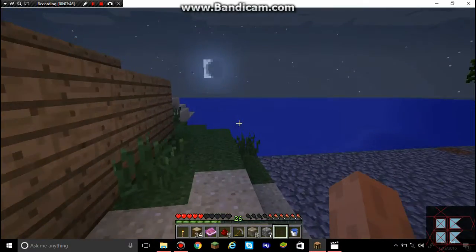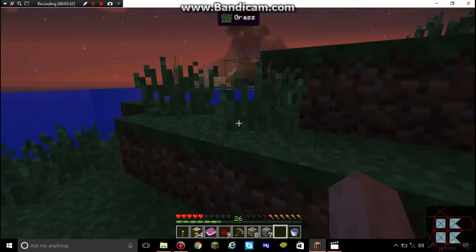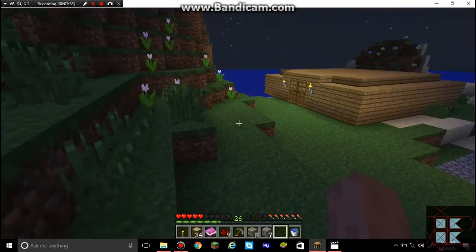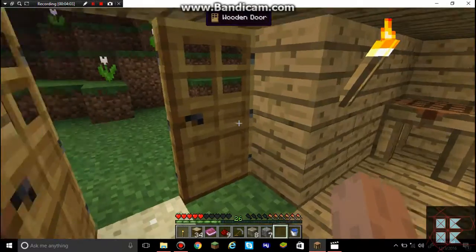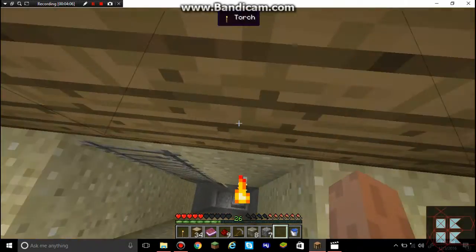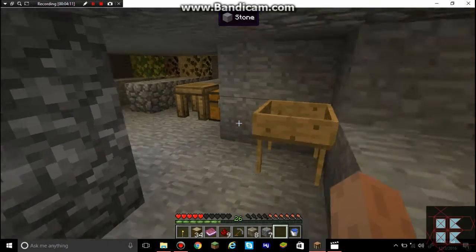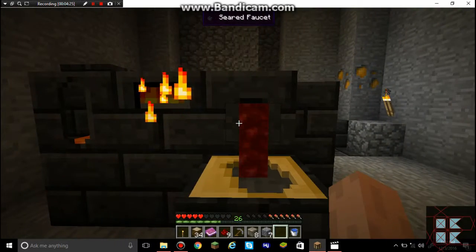Oh look, it's almost night time and I do not have any weaponry. There's a lot of light emitting from where there is not a torch placed, so I am wondering about that. Two ingots, seven nuggets — nuts. I will only have a sword.